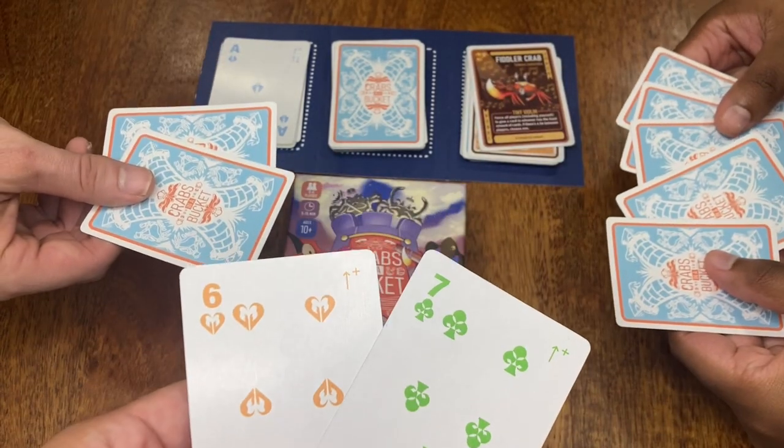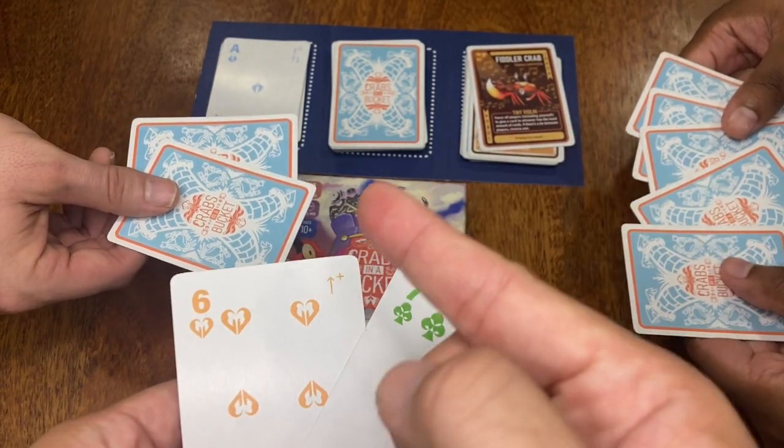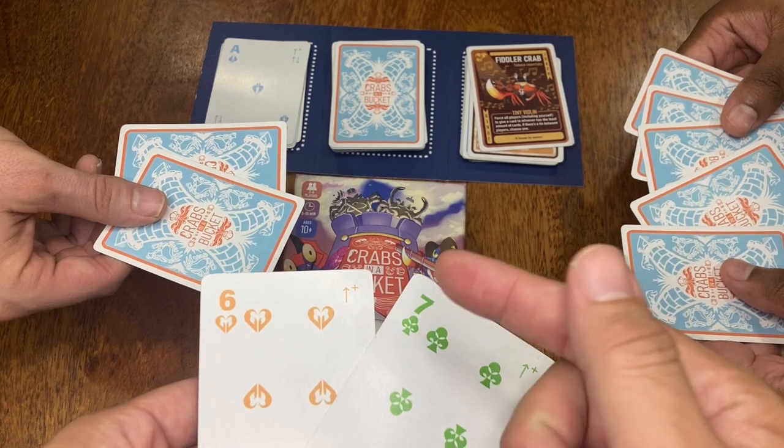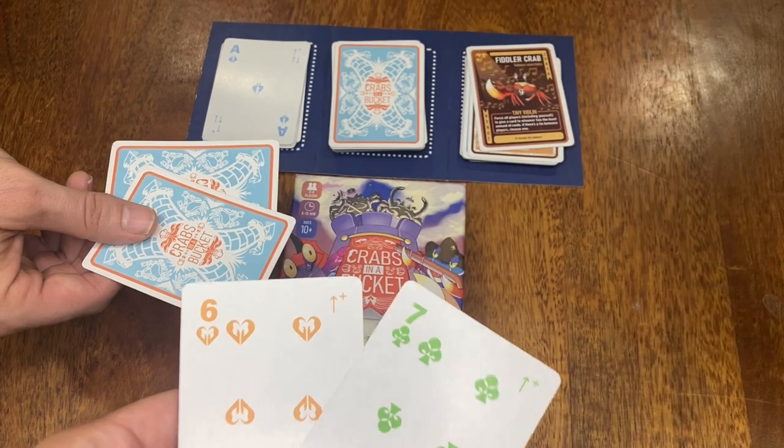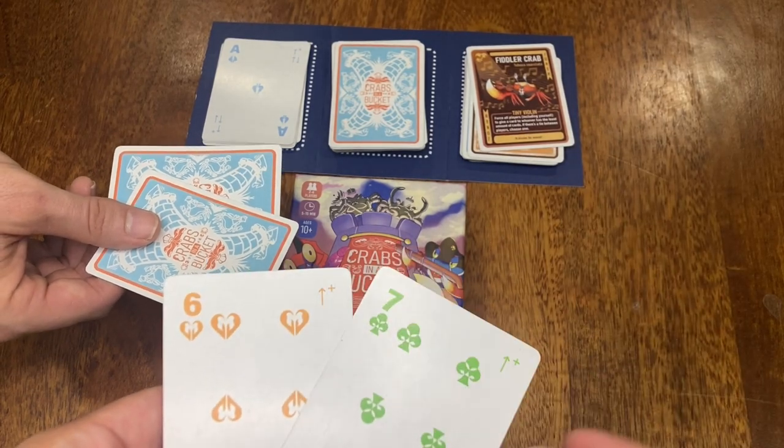I play Fiddler Crab. I have two cards. Rick has five and Warren has two. We're tied at two, so I get to choose. Do I want to choose Warren or myself? I choose Warren. So everyone will give Warren one card.